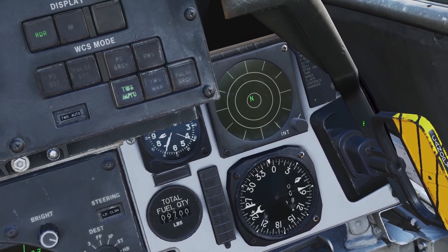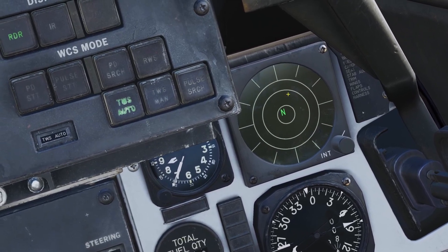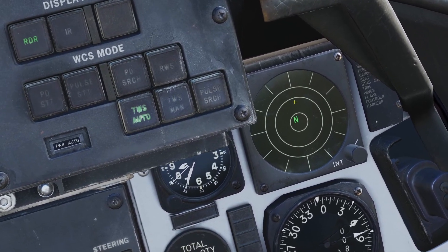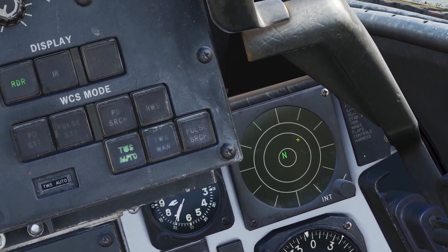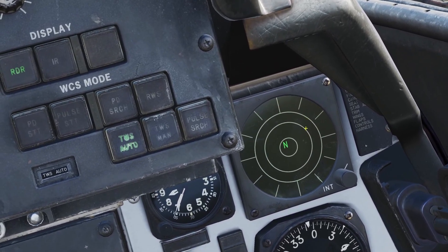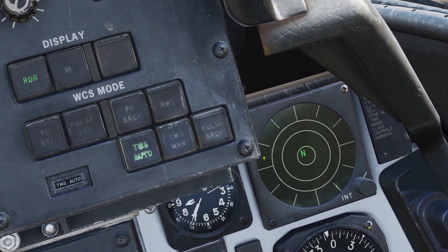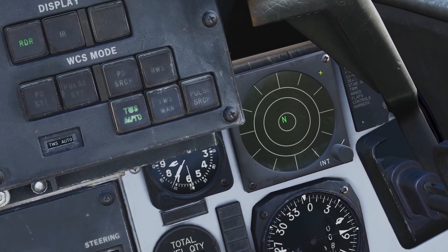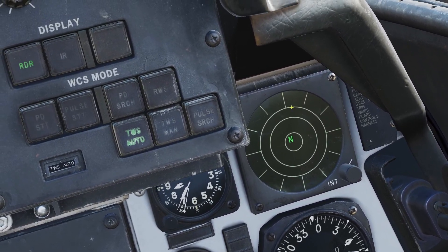The RWR is split into three bands. If something comes up in the inner band, that means it's a low threat — it's either not capable of attacking you, or it's out of range. If something is in the middle band, that's a medium threat, meaning something is in range to get a lock on you but it's just not locking you right now. If something is in the outer band, that is a critical threat, which means it's either locking you or firing at you.